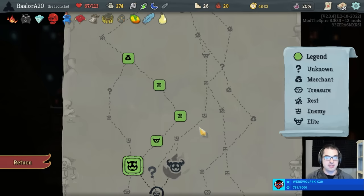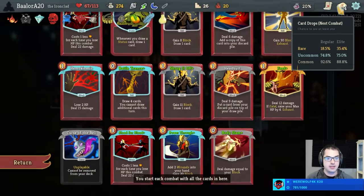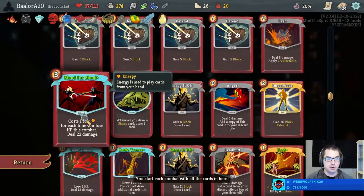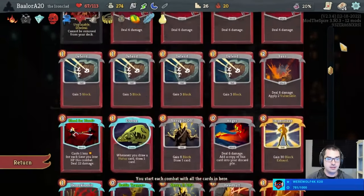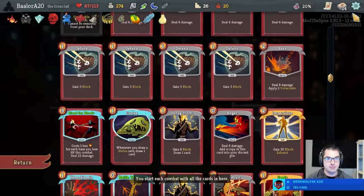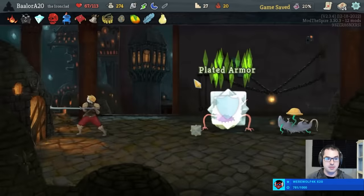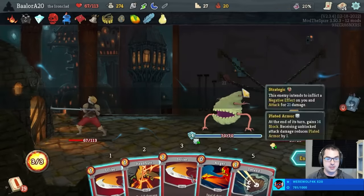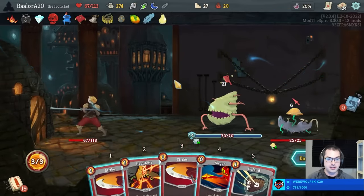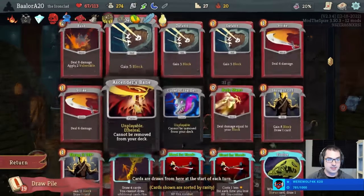This could also be Super Slavers, which should be spicy. Against Act 3 Elites, actually we do pretty okay against Reptomancer — Blood for Blood is perfect for killing Daggers. We have a Ball for Nemesis. Giant Head could maybe be an issue. I think we'll go the Green Path here and face these Nerds. Oh my, this is not desirable — really, really terrible turn one draw. This is very much an Act 1 hand.